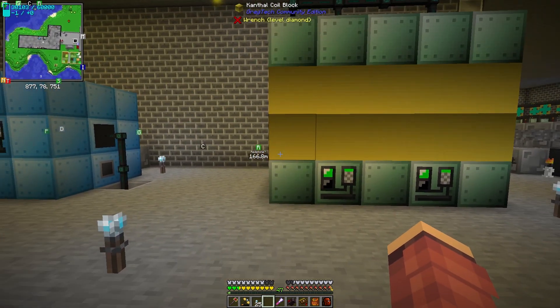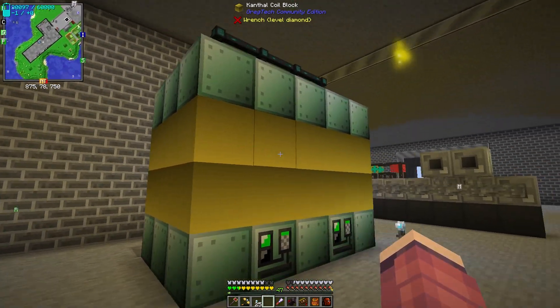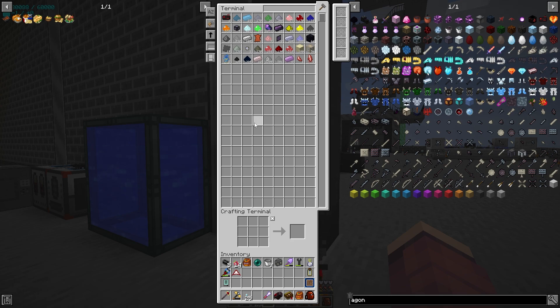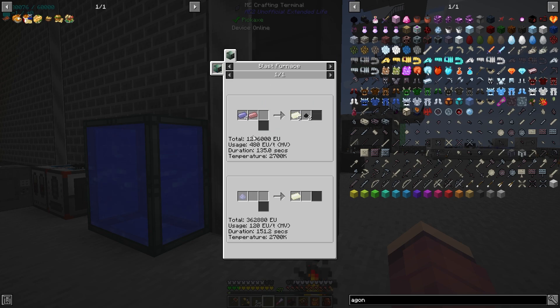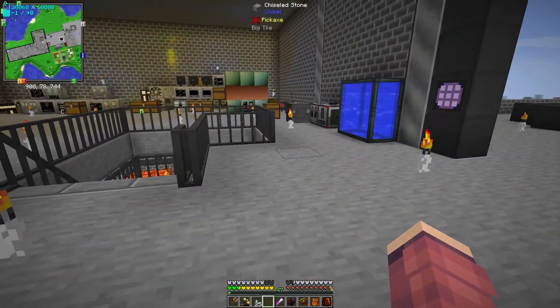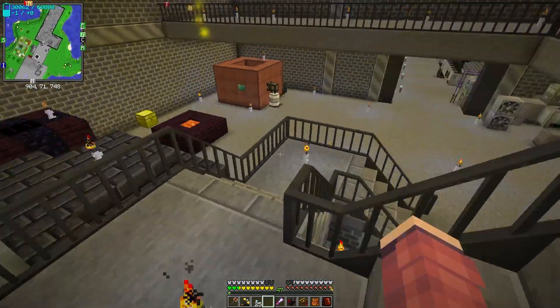I still have an oxygen one downstairs and I'm going to move up here soon. I upgraded these to Kanthal coil blocks. I also stuck a few extra ME terminals around the ME system — it imports everything from our oil processing and blast furnaces. I made up nichrome, which is just chrome ingots and nickel ingots in the blast furnace. This will be our next coils and I should have enough for at least four blast furnaces.